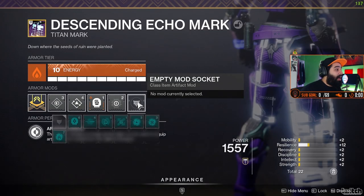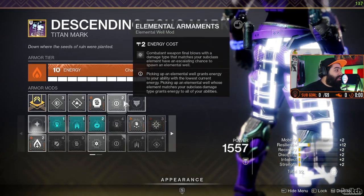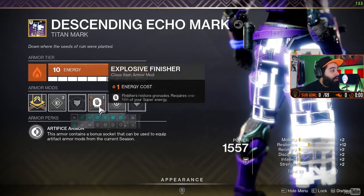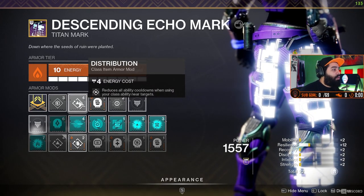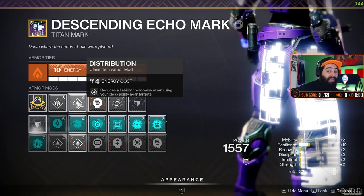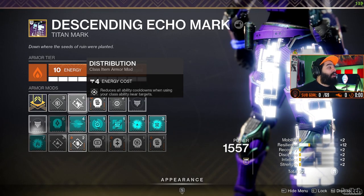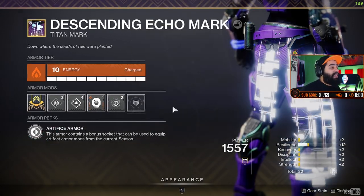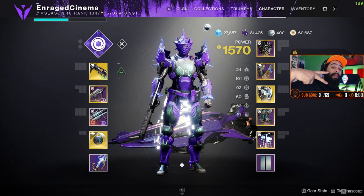Artifice is the way right now. The final item — also Artifice. I have it kind of filled up but depending on things I can move it around. I have it set up right now for lower level content, which reduces all ability cooldowns when using your class ability. Since my class ability comes back so quickly, I'm going to use it to bring back all my abilities quickly. So this is the Titan build. I hope you guys enjoyed it — drop a like and I'll catch you guys in the next one. Peace.